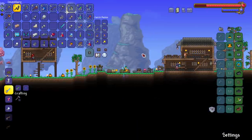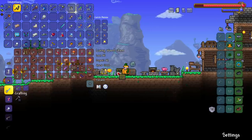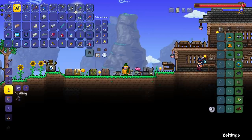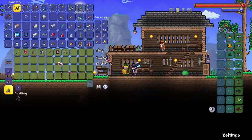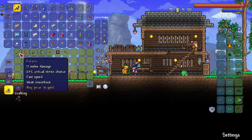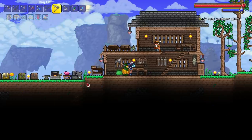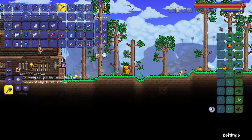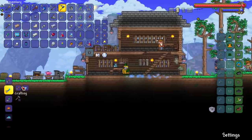Boom bada bing, we're good to go - we got 19 now. Let's hope we have enough platinum lying around because I used some to make a slime crown at the end of the last episode. We got a nice 13 bars, that should be enough. I think I need silk to make the flinx fur coat. Let me talk to the merchant - he's got a katana, literally everything for every class but the one I'm playing.